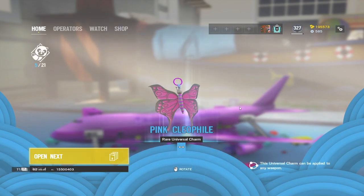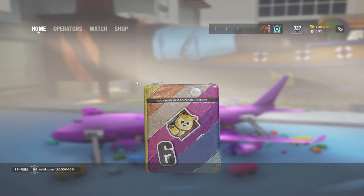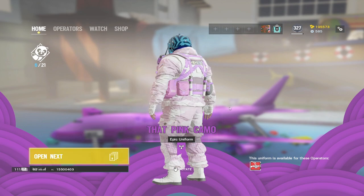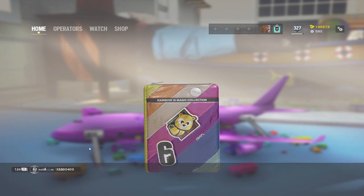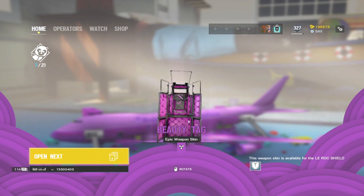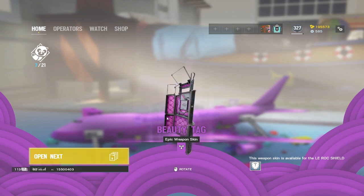The butterfly charm for Montane. And there's the camo for Tachanka — that pink camo, pretty clean. There's a reason people say this event is one of the best events, because it's just chill, it's fun, it's different from Rainbow Six as a whole. Not bad, definitely not the worst gun skin.